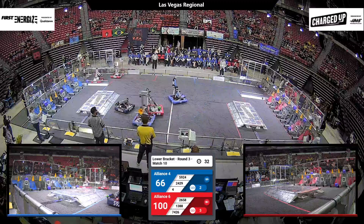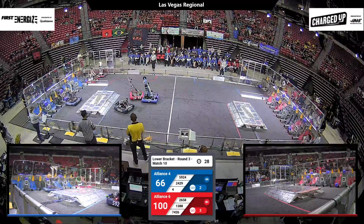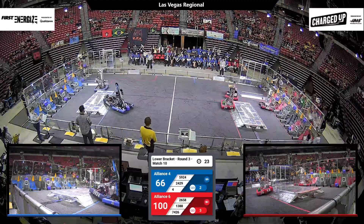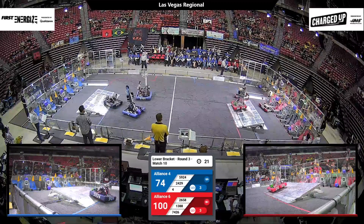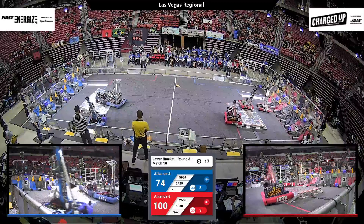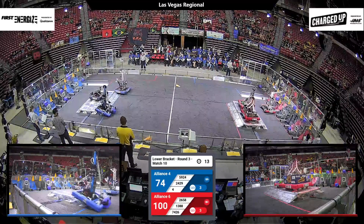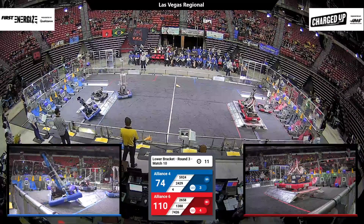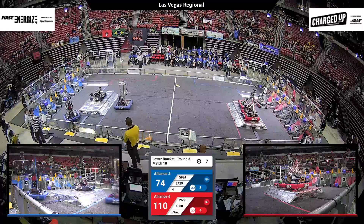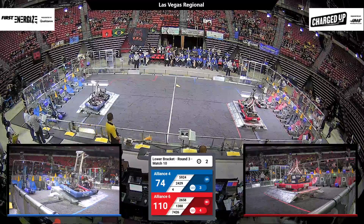24.29 now making their way past E-Motion. E-Motion trying to block out Team 4 as we move into the endgame. 26.58 moving to the charge station to get ready to lift. Team 4 trying to push up their partner onto the charge station — there it goes. 24.29 gets 59.24 up and balanced. Here comes Team 4 to try to join them. 10 seconds left — can 24.29 go up and join them? 7 seconds now. We've got one balance and two maybe up.